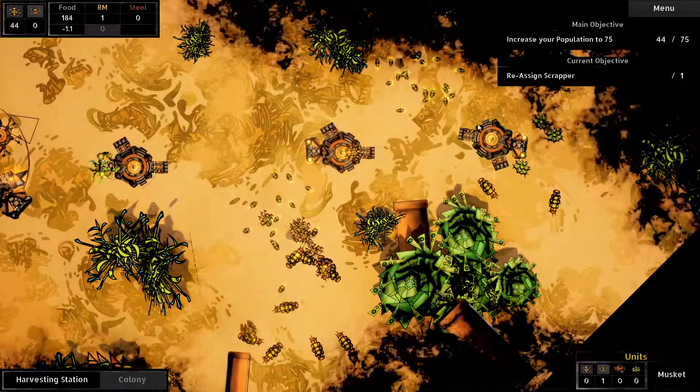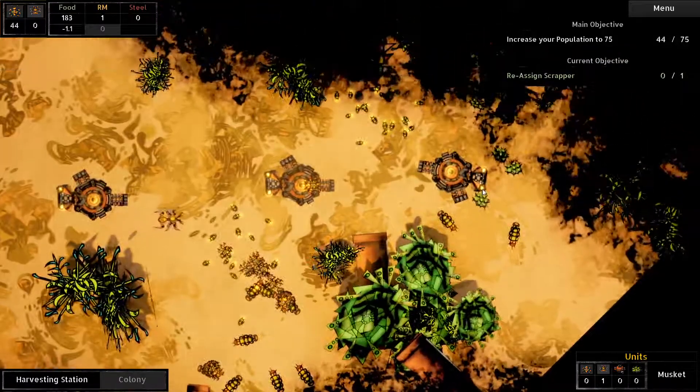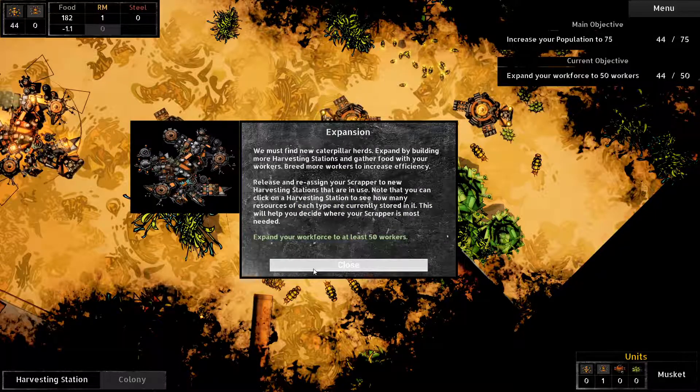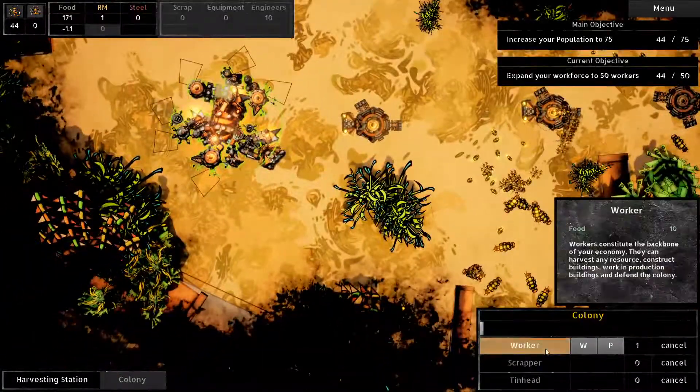You! To the scrapper, go! There we go. That took a while longer than I wanted it to. Let's find new caterpillar herds - expand by building more harvester stations, release and reassign your scrappers. Expand your workforce to at least 50 workers. I already have 44 - see, it was a good thing I was building workers randomly.